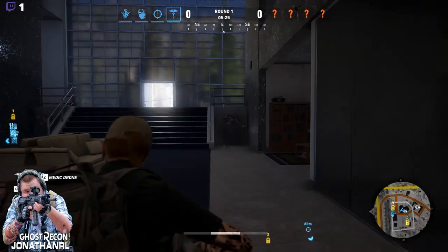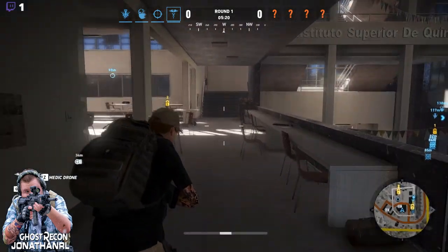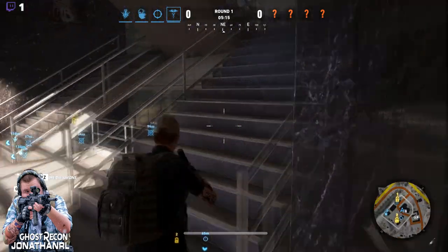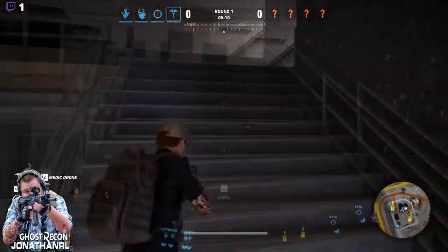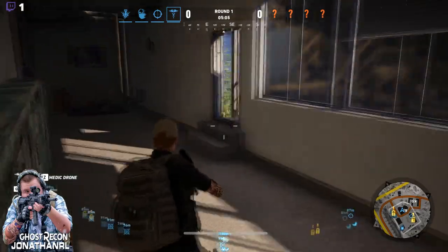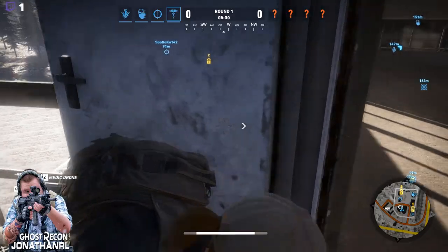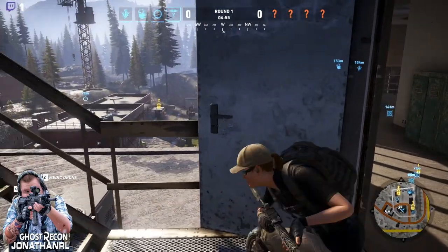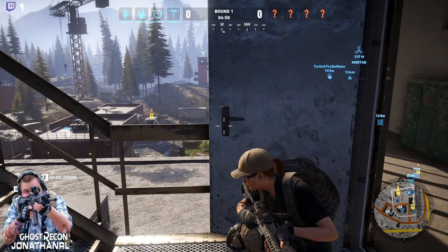I remember this area from the campaign. This is an area that is ripe for close quarters battles. I would like a deathmatch-style map where you were only in this house — one team assaults the house, and you don't even need much more than that on the map. I like the fact that they also have a lot of high ground for the enemy.